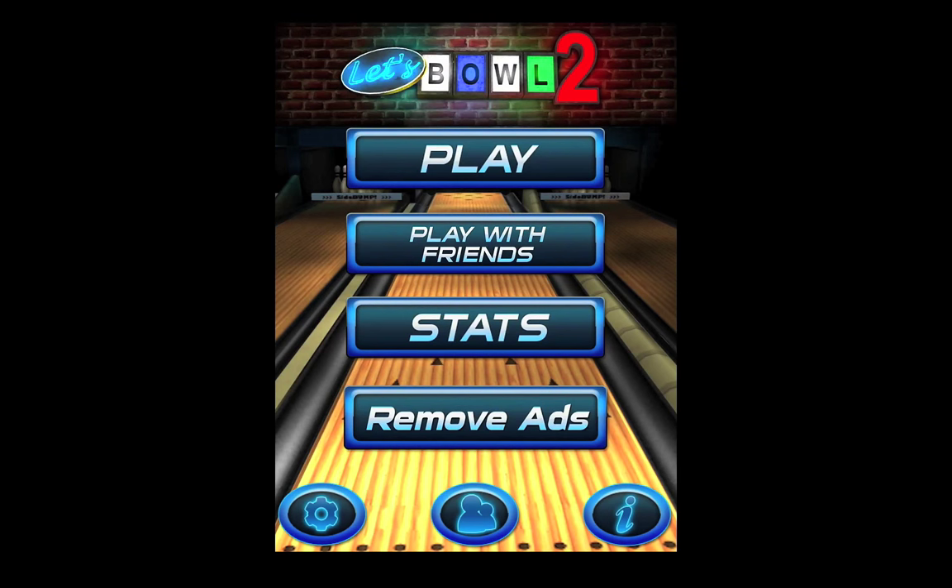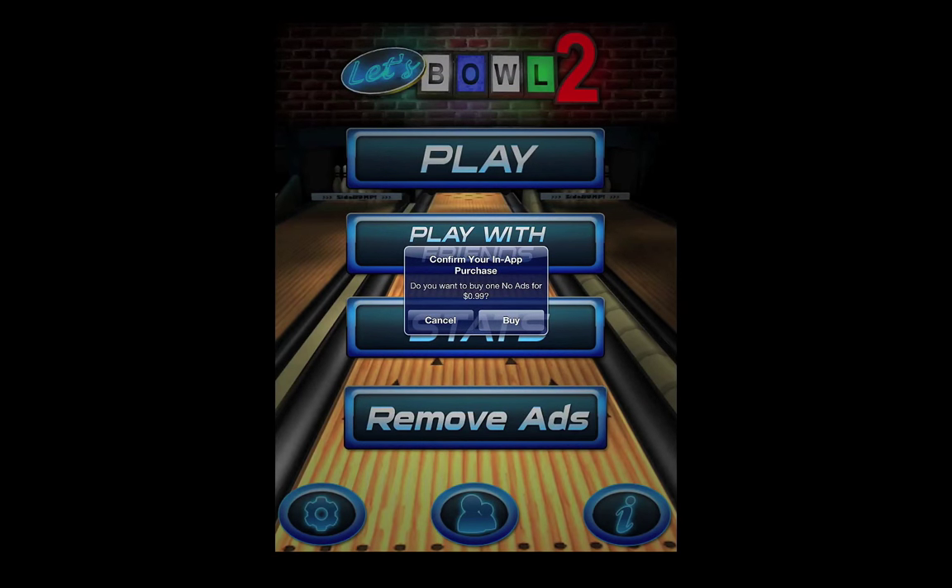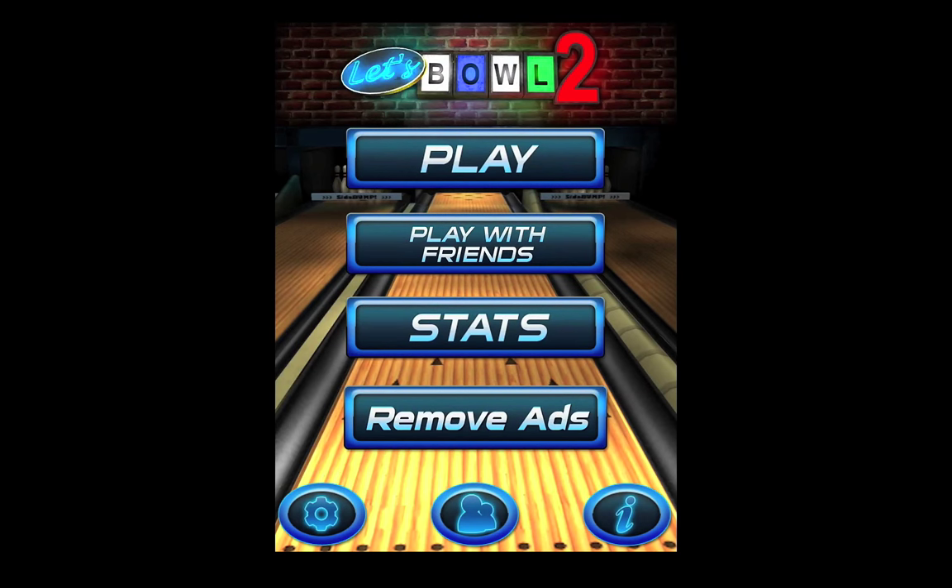This, as you can no doubt tell, is the main menu screen. Pretty basic: Play, Play with Friends, Stats, Remove Ads. Remove Ads — you have to pay actual money for that, a buck. I guess the ads really aren't that intrusive, so it's not really that necessary.